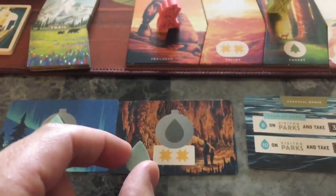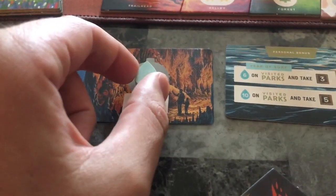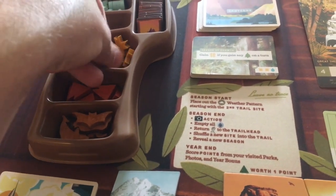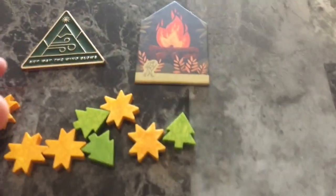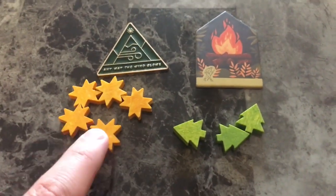Green is debating whether to get two more sun by filling this canteen, which would leave them with no water. Only one of those needs water, so they're going to do that and get two more sun. The most you can have is twelve.